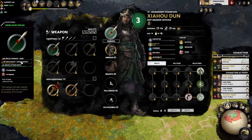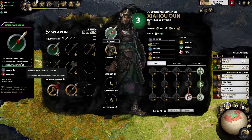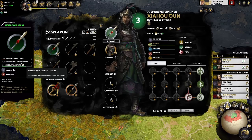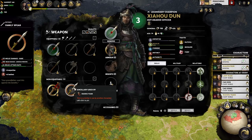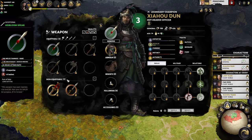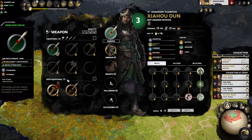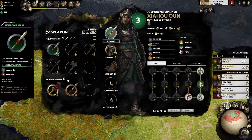Being unique doesn't make you automatically stronger. There are plenty of silver tier items and sometimes bronze tier items that are better than certain gold tier items. But as a whole, gold tier items are valued higher by the AI, especially in diplomacy, which is something we'll talk about very soon.